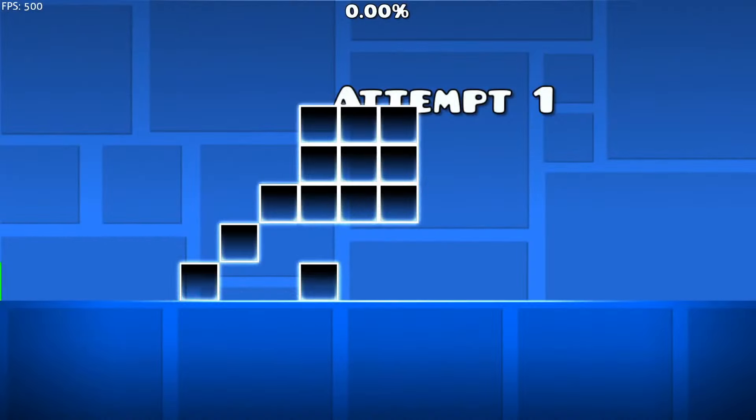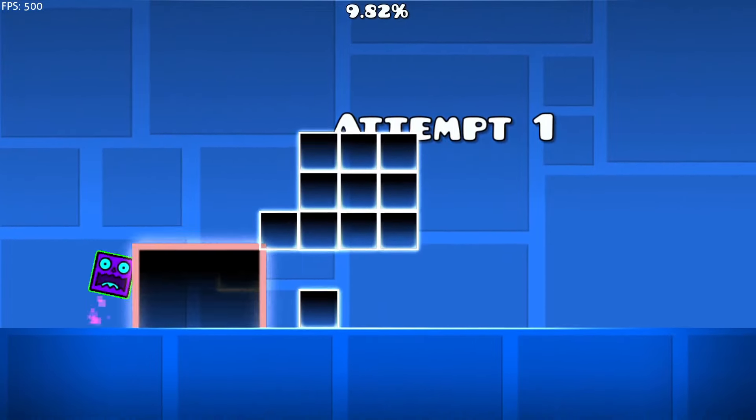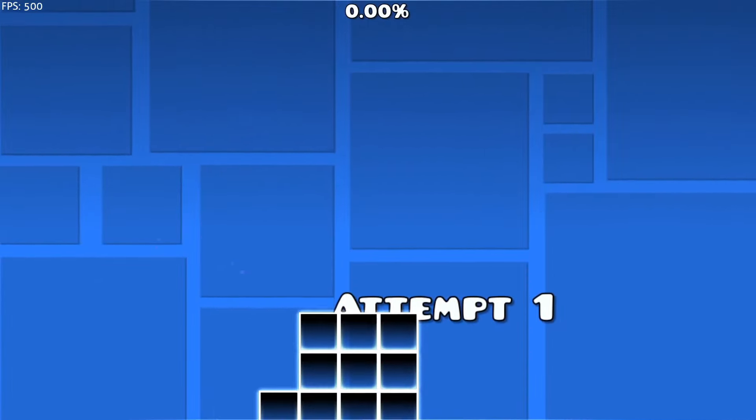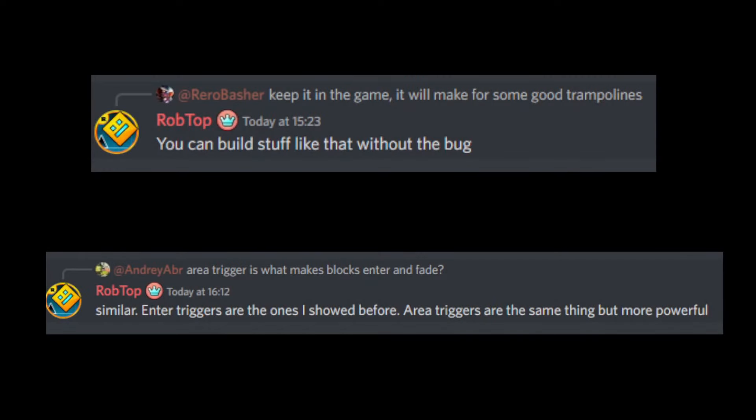Take a look at this. And there's another bug coming up right now. What a nice back massage. A user then said keep it in the game, it will make for some trampolines. And Rob replied with, you can build stuff like that without a bug.